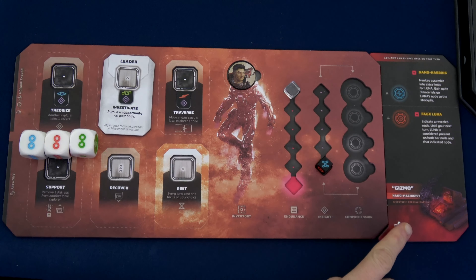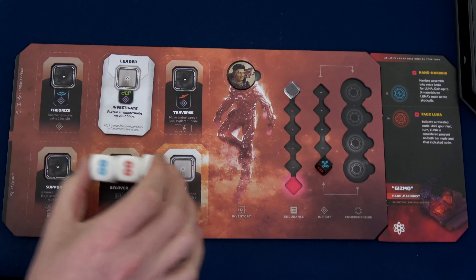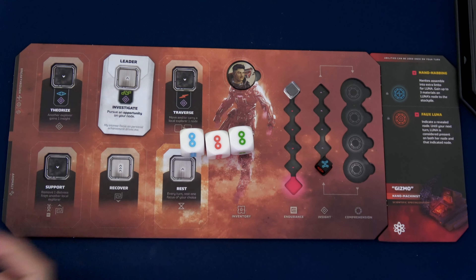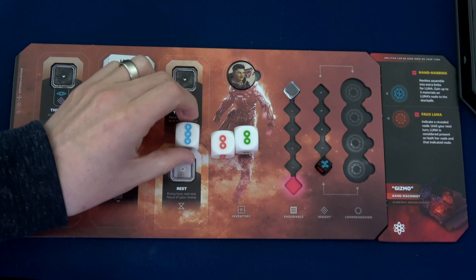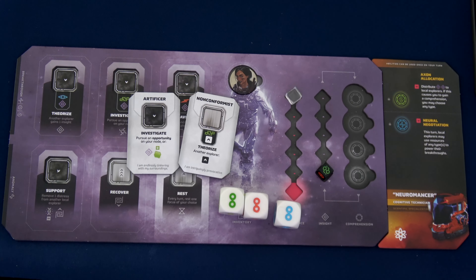When you play with specializations or fascinations, you're supposed to draw two and pick one. I just picked two random ones for my two players since it's easier and I haven't played with any of them before. You also want to start with each of your three focus cubes at the two-pip spot and tick them down or up — you can have them from three all the way to zero. Just make sure they're all set at two. Chad is all set up and ready to go.